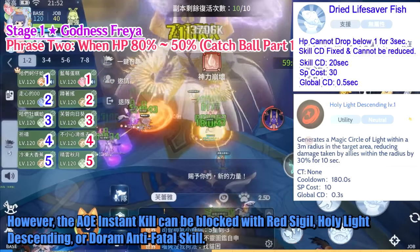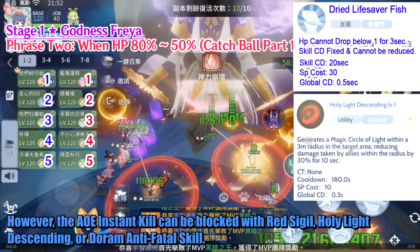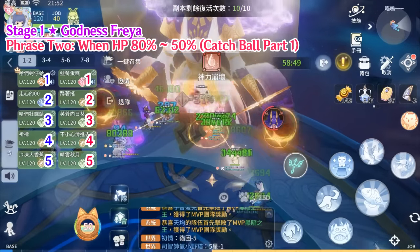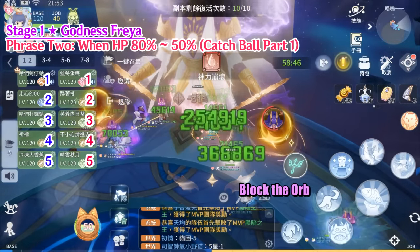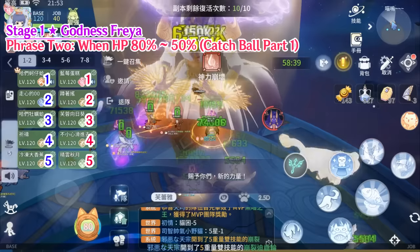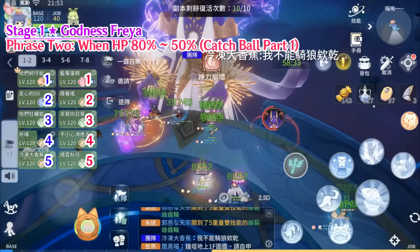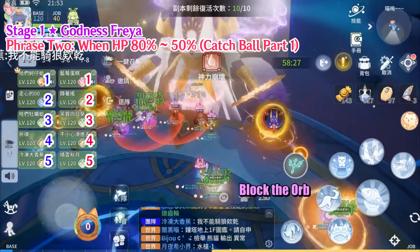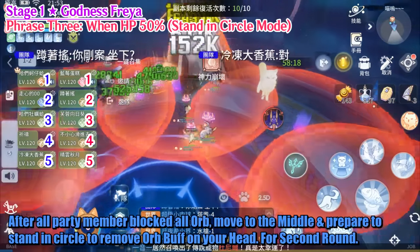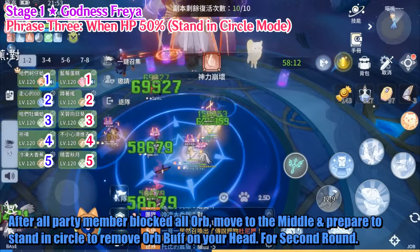However, the AoE Instant Kill can be blocked with Red Sigil, Holy Light Descending, or Doram Anti Fatal Skill. After all party members have blocked all Orbs, move to the middle and prepare to stand in a circle to remove the Orb buff on your head, for the second round.